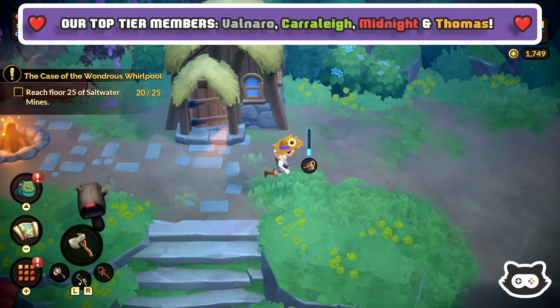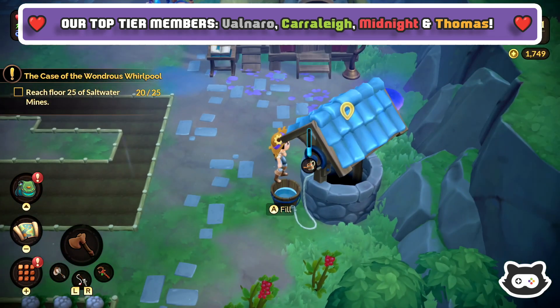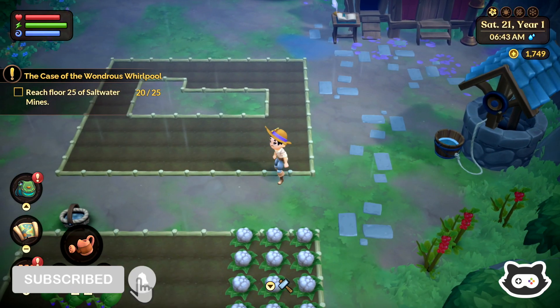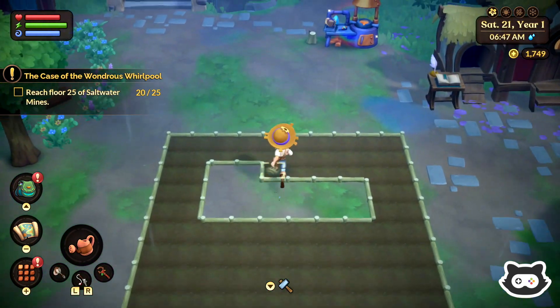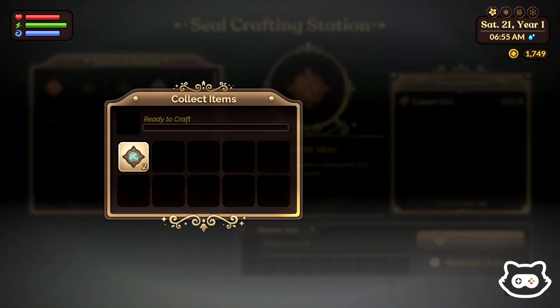Hey everyone, welcome back to another The Maury's Plays Let's Play of Fae Farm on Nintendo Switch. It looks like our watering can is already empty for some reason. It's early in the morning, it's raining, so I don't think we need to water the crops, which is kind of cool. We still are working on the mine, so I thought to change it up a little bit, we're going to decorate our house today instead.